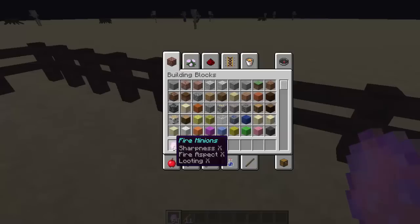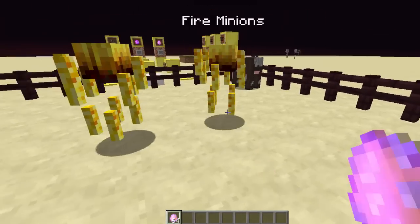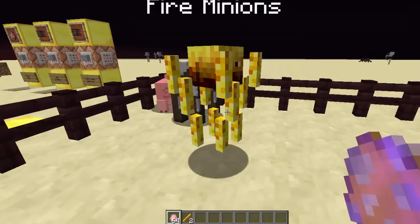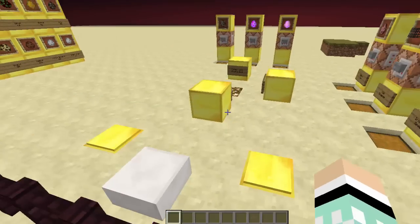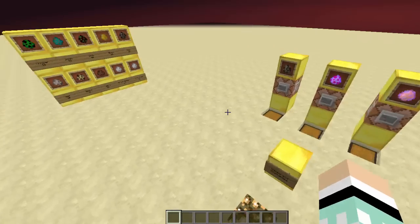If I hit it — they're immune to fire so fire aspect doesn't work — but it killed in two shots, which is pretty good. This is sharpness 10: think about it, that means it does 10 damage. And it had looting on, that's why I got 11 blaze rods. You could use this and set them off on people. In the little bonus I've done today I've done a chest that kind of demonstrates how you could use them.